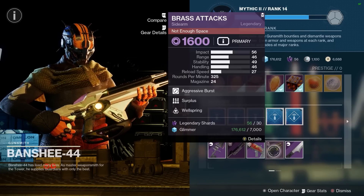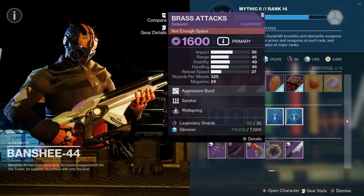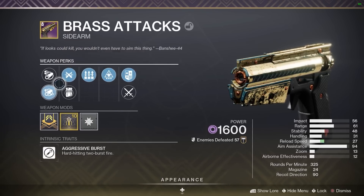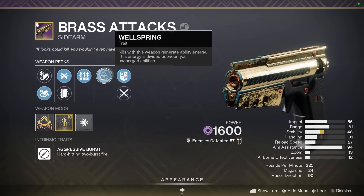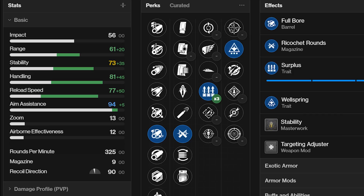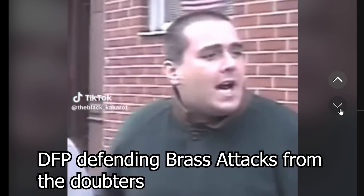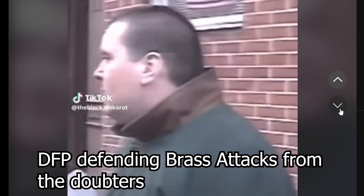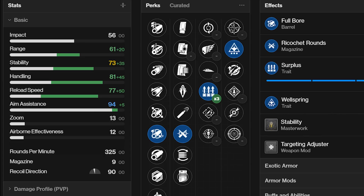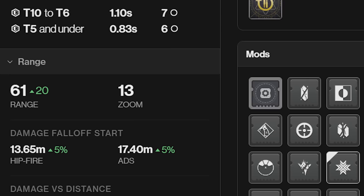Today he's selling the only 13-zoom two-burst sidearm in the game: the Brass Attacks. It is a void sidearm and it has the two perks that were meant to be together — Surplus and Wellspring. Surplus gives you stability, handling, and reload speed depending on how many abilities you have active, and Wellspring gives you ability energy for every kill you get. Look at the stats on this thing with Surplus times three — it's a stat monster and it has almost 18 meters of range.